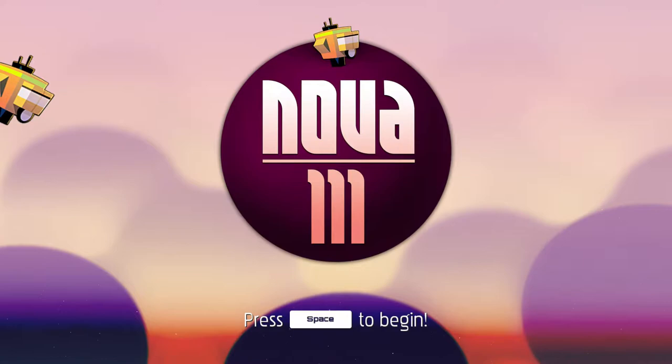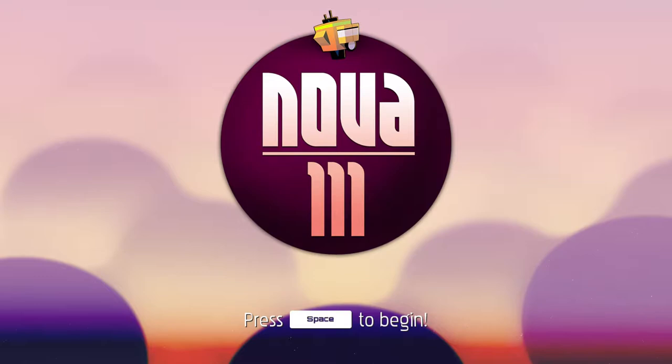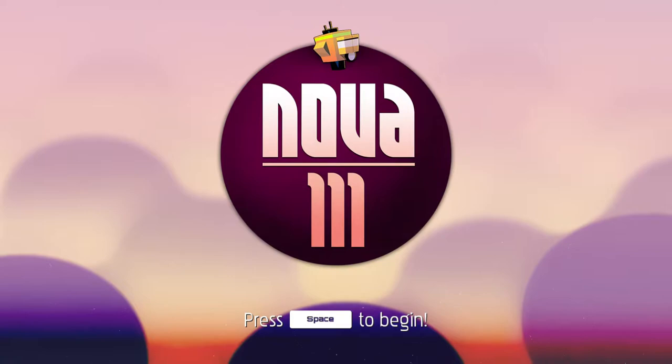Hello folks and welcome to the Vertigo Tea Party. Let's try Nova 111, developed by Funktronic Labs. You can pick it up on Steam for Windows, Steam Play, and Mac for $14.99.